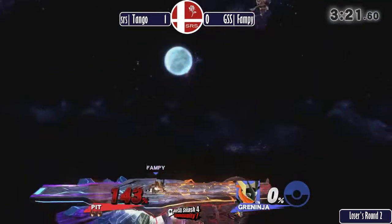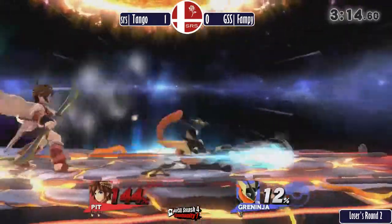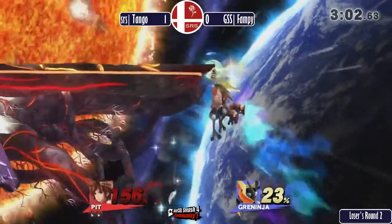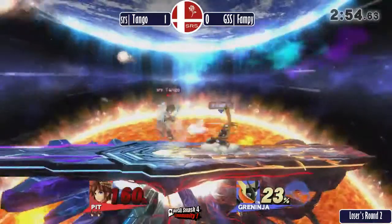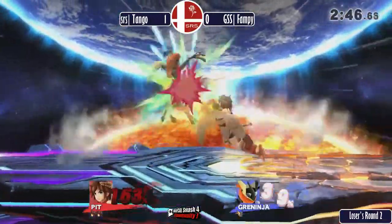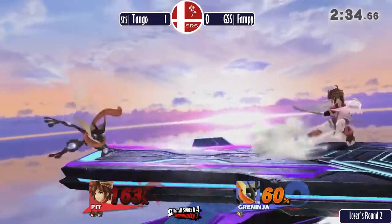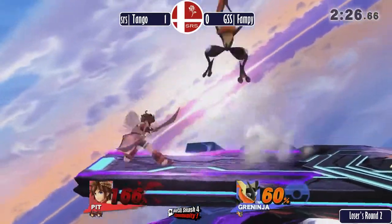Every Pit player always looks like a genius when they use the arrows — you basically have to have an IQ of 160 or above, be Menzo, if you're going to play Pit. This man is just tacking on small bits of damage. Tango is playing the neutral very safe right now, staying away from Greninja, picking and choosing his spots. Good side B read — Fampy drops the shield too early. These shurikens are not going to kill unless he gets a fully charged one, and Pit does have two reflectors.